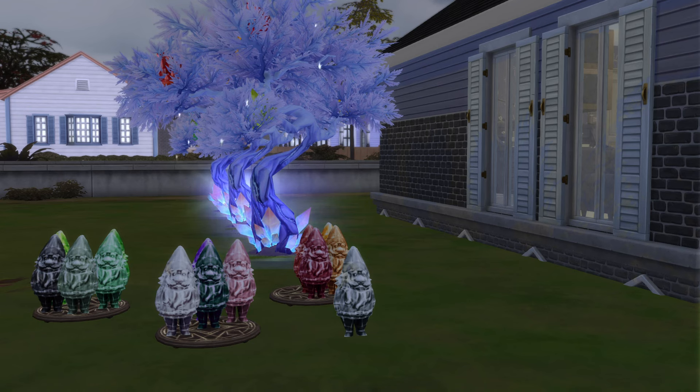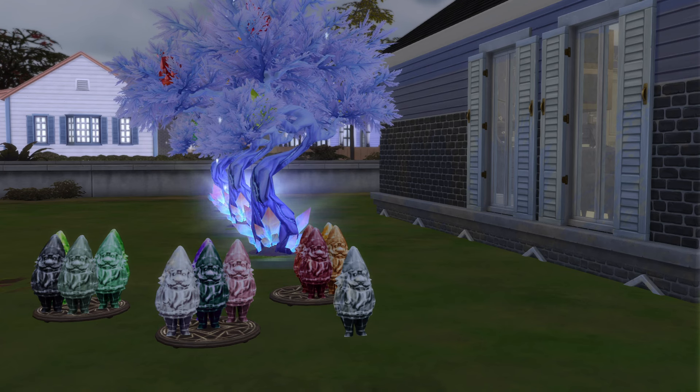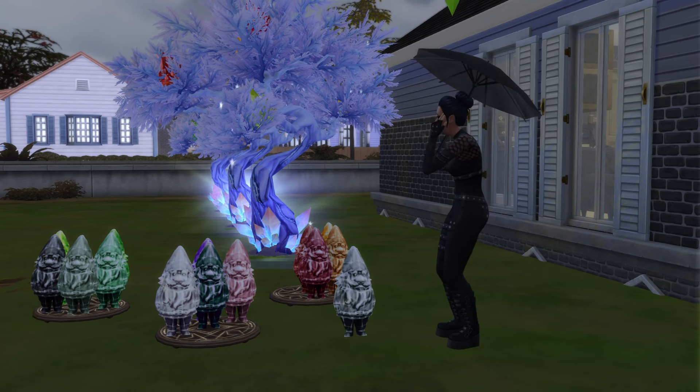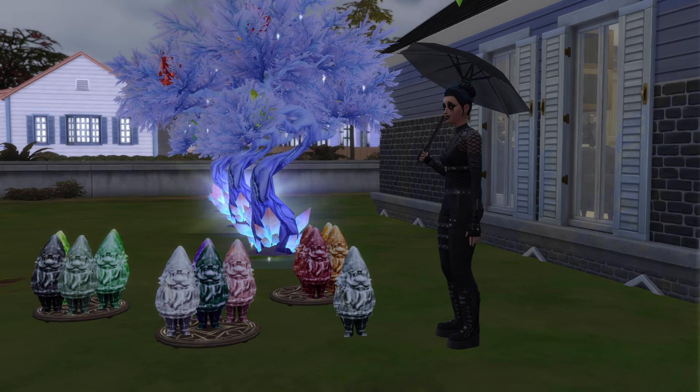Right now we're on 14 gnomes so we're doing pretty good — we still have a lot to go though. Now that we have completed the aspiration, Crystal has the attuned reward trait and she can absorb the power from any crystal. The one I had her absorb is alabaster so her wants will actually refresh more often.